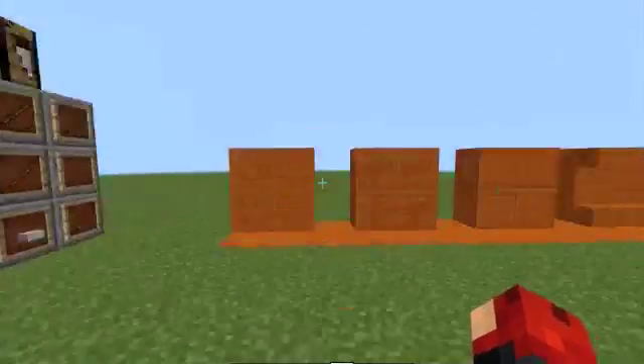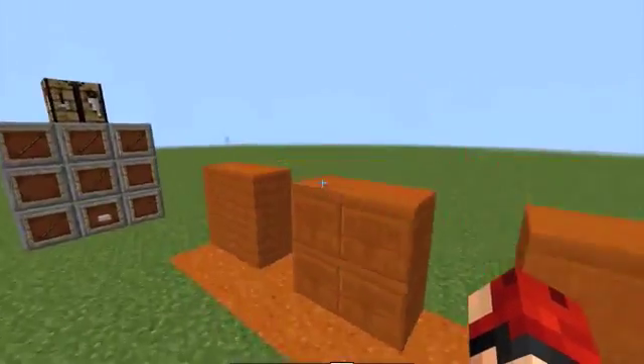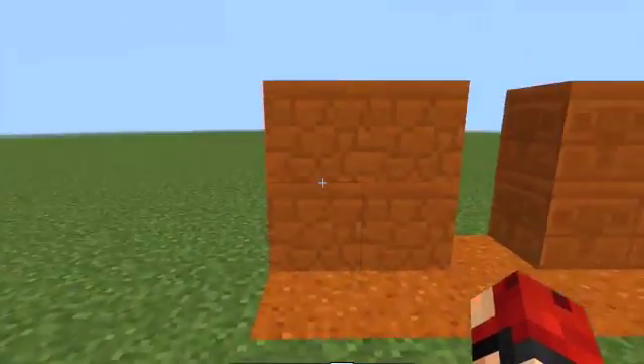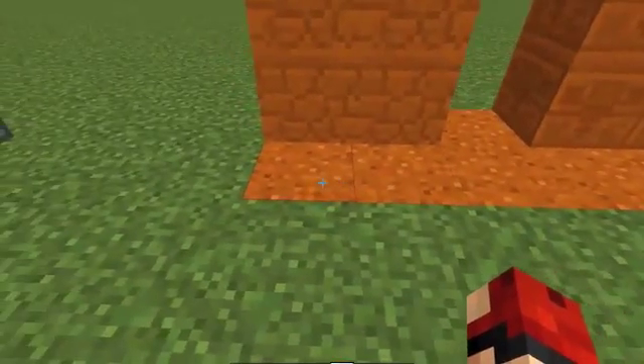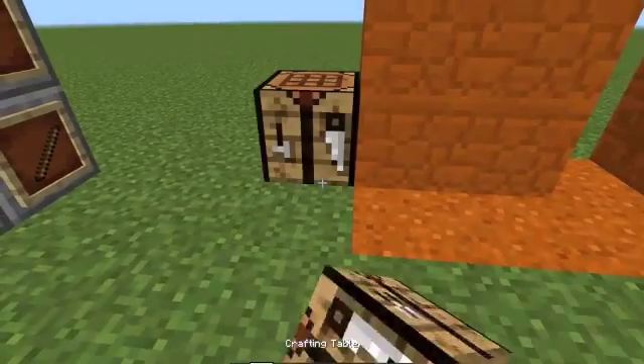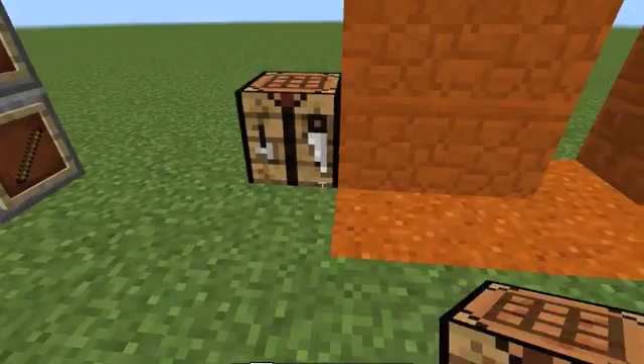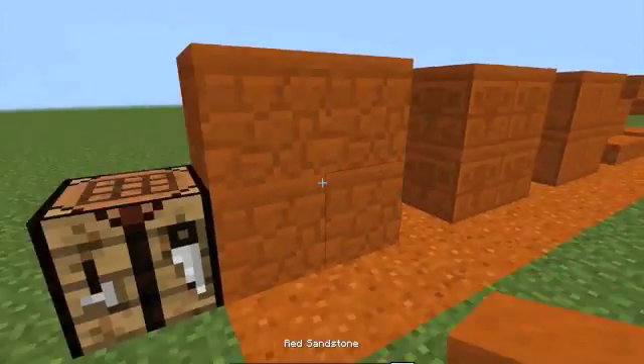To start off, we now have red sand sandstone blocks. To make the sandstone you just put four of these in a crafting bench, and you can make red sandstone which will look like this if you put it down.